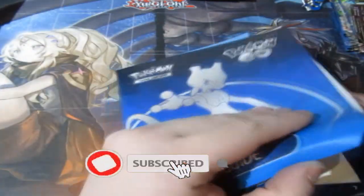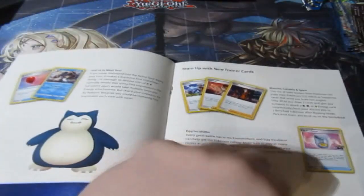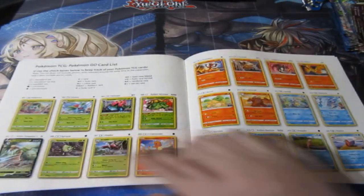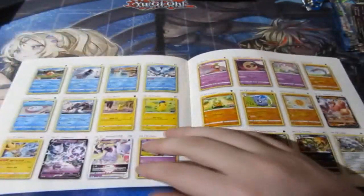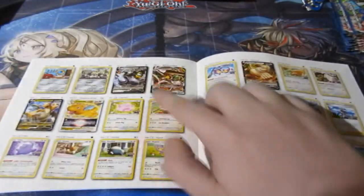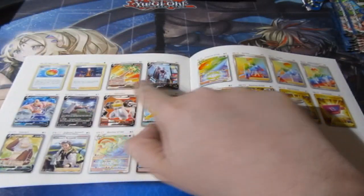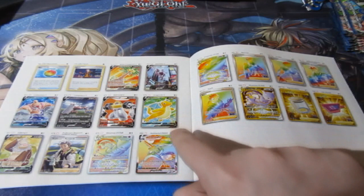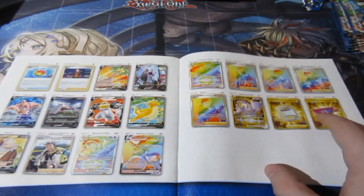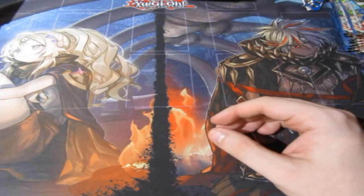Let's see first what we're missing out of this collection. There shouldn't be anything too bad — right? We're missing an Exeggutor here. Counting up: one, two, three, four, five, six, seven, eight, nine... oh god, I'm missing like nine or ten cards. I don't think that's going to happen, ladies and gentlemen, but I'll give it a very, very good go.